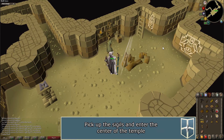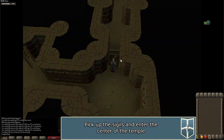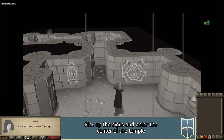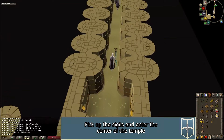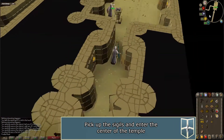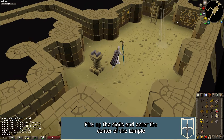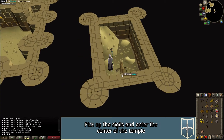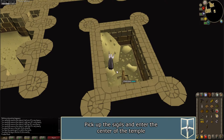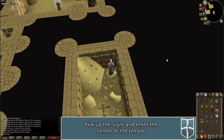Walk directly north and click on the door; a cutscene will occur. Go through the door and walk west until you come across a Z sigil — pick it up. In each of the rooms with a pedestal there is a ladder. Climb up the ladder and the sand pile to unlock a secret entrance from above. Make sure to do this for all four ladders.